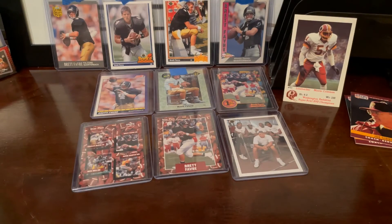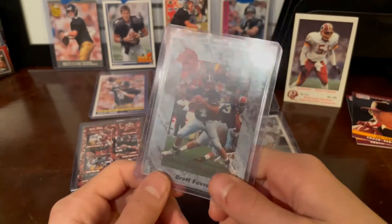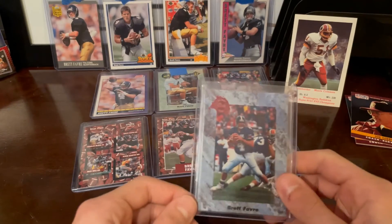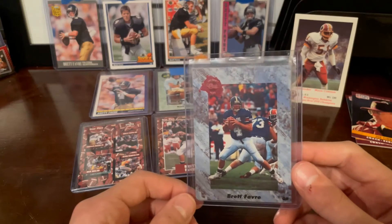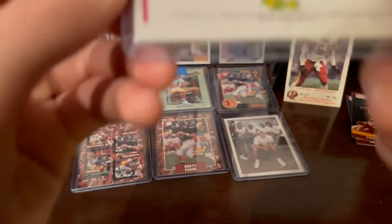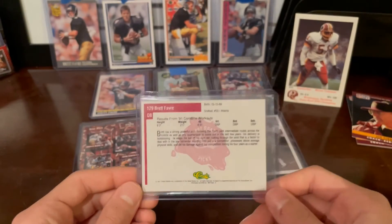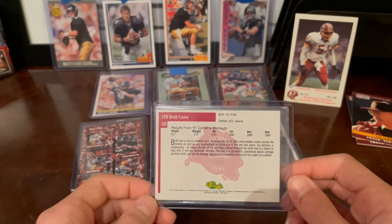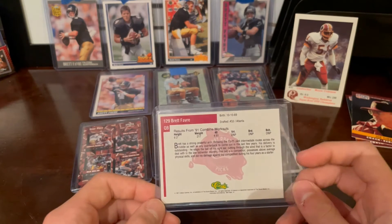The final card today is the other classic. It's like a different variation — he's in a Pro Bowl uni. What I'm looking for is: as long as it says 1991 on the back of the card, it's a rookie card for me. If it says 1992 and he's in a Falcons jersey, I just don't count it.